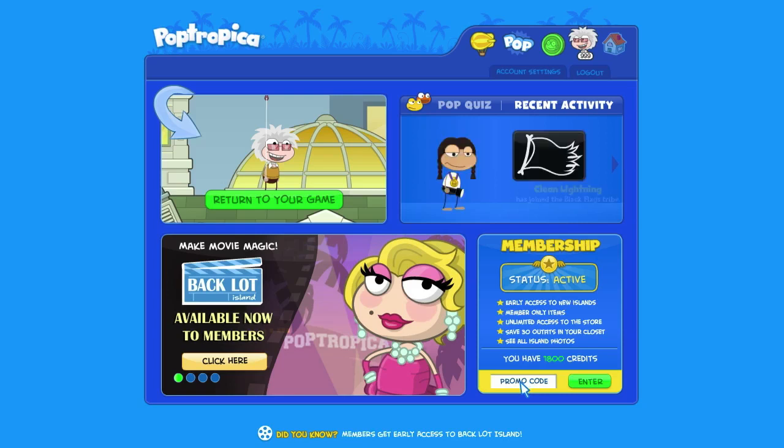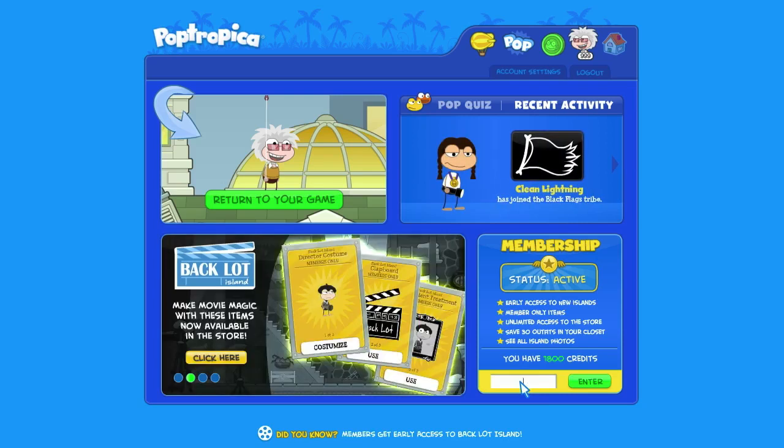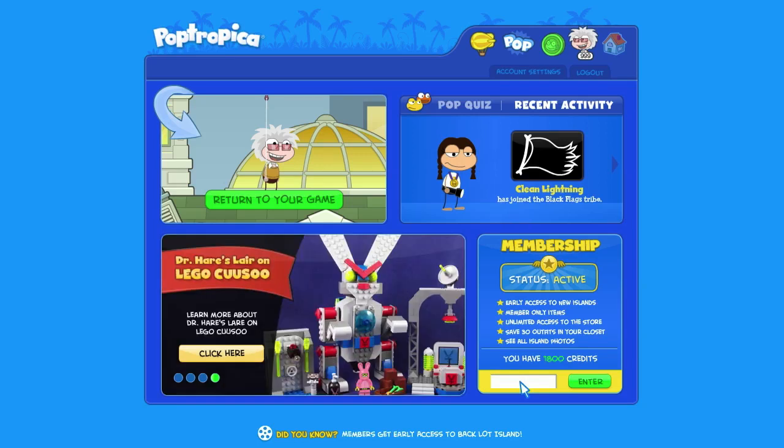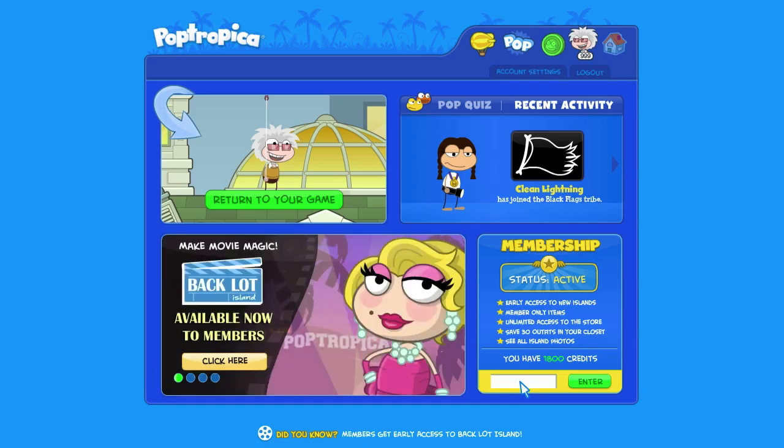As you guys know, Poptropica codes are so much more rare than Club Penguin codes, so it's quite an event when one comes out. We've got one today because Poptropica finally got the 5,000 supporters for their Dr. Hare's Lair on Lego Cuusoo, and they are rewarding us with what they promised, which was a balloon pack.